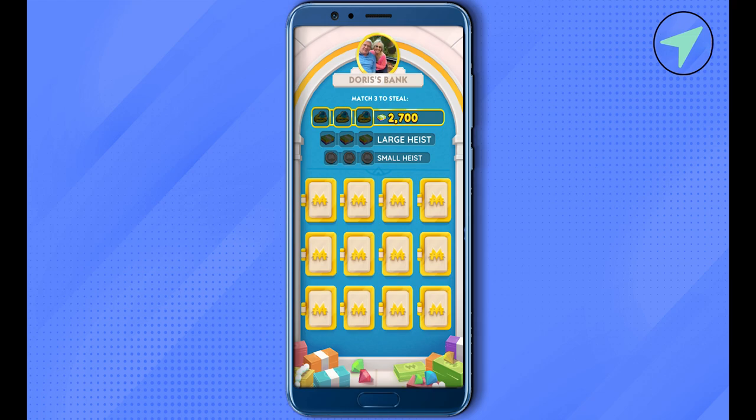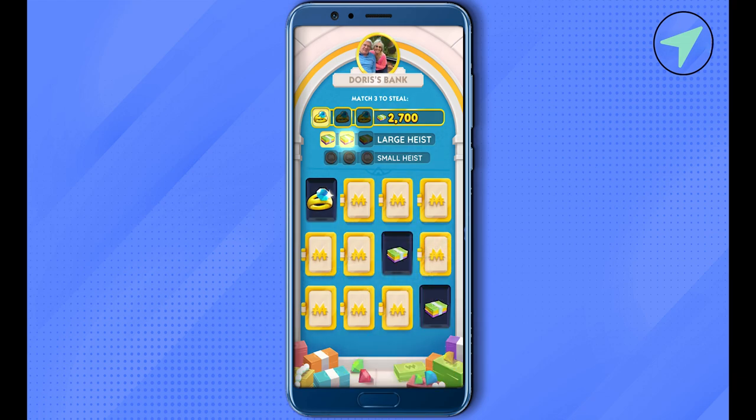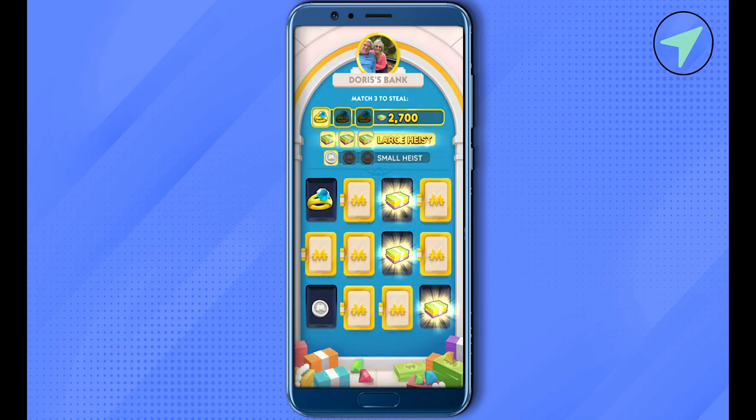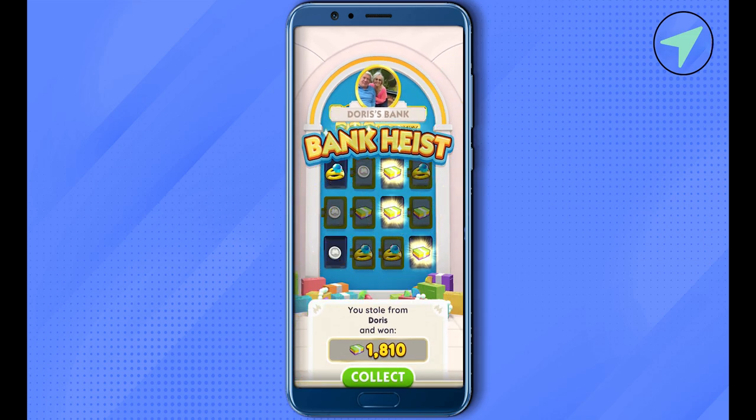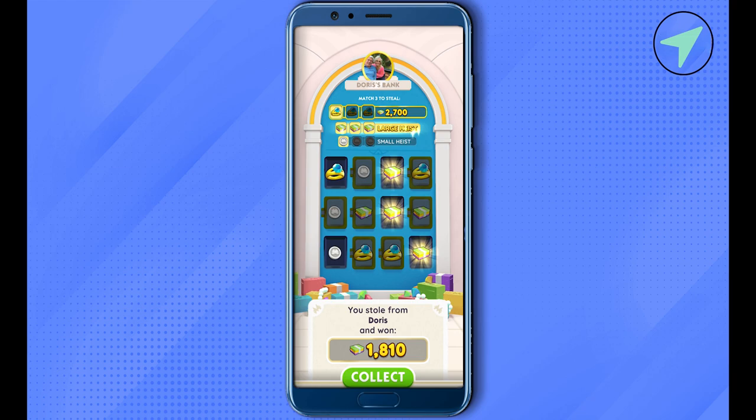The second way is that you open up the album, and in the album just select any card that you don't have and want to have — but make sure that it is a 5-star card. After you open it up, you would be able to see the option of 'ask the group.' Simply click on it, and this way you would be able to share it in your Facebook group, and if anyone has that 5-star card, they would be able to give it to you.